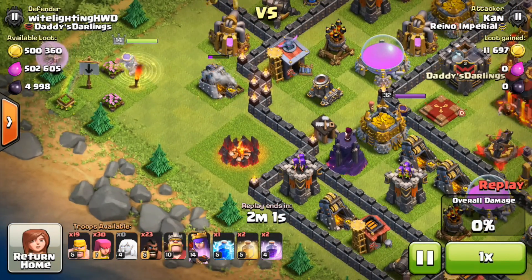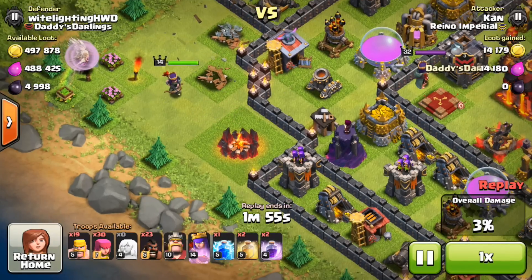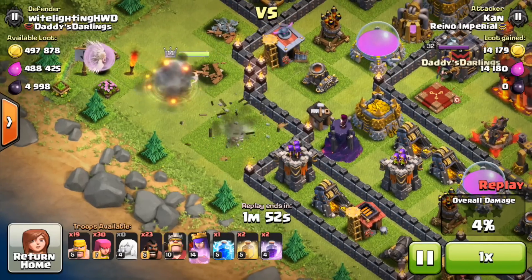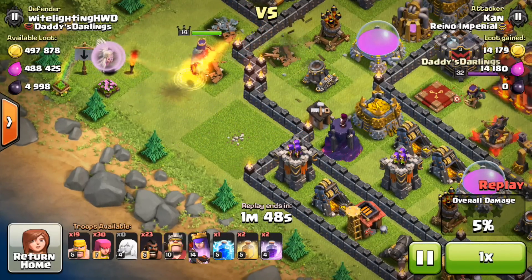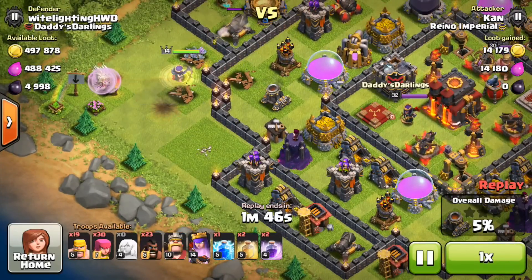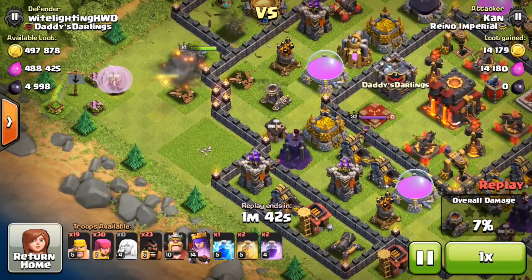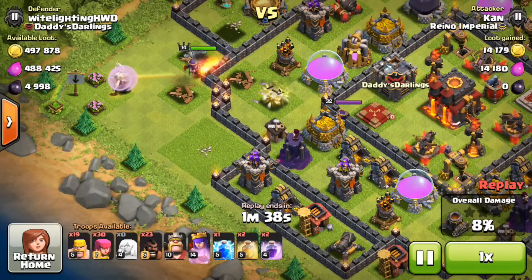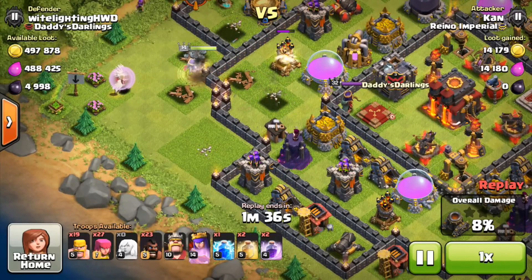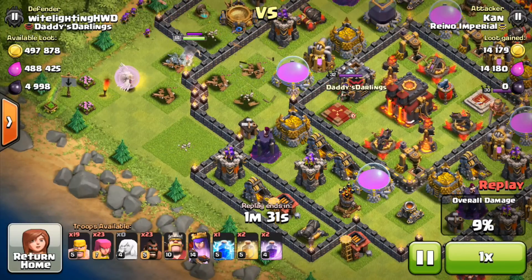This next attack is definitely a weird one by Khan. His troop composition is a little strange — he's got a bunch of healers on his level 14 Archer Queen, some barbarians, archers, a lot of hogs, his king, a lightning spell, some heal spells, and some rage spells. I think it might be a hog-healer strategy where he put the queen in first to take out the air defense, and then planned on putting his hogs in with healers protecting them — but it went terribly wrong.